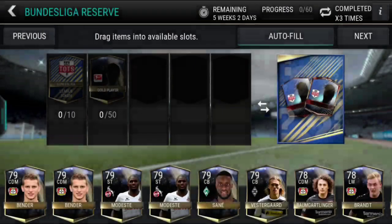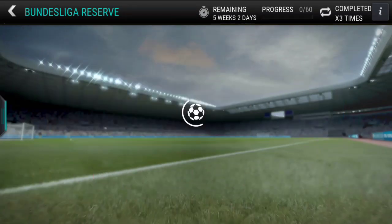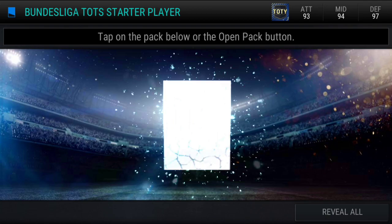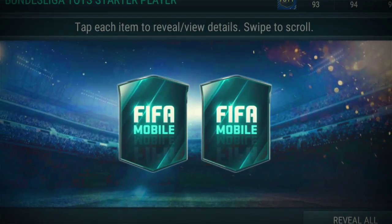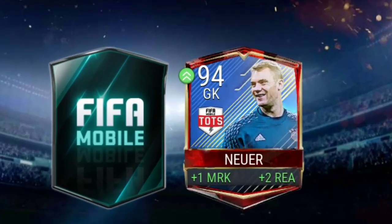That is surely a reserve card because the plus one boost gives you a hint that the player is a reserve. Maybe I should go and do a starter plan because I think I can. Let's do it — come on boys, we're gonna wait a little. Hopefully this starter plan is the best we've ever done, hopefully we get the best Bundesliga Team of the Season player. Something like Aryan Robin!